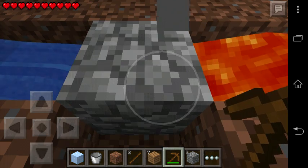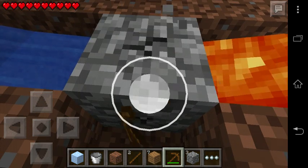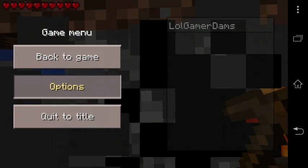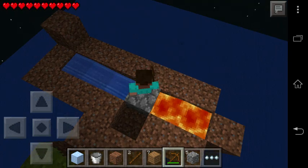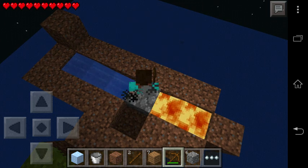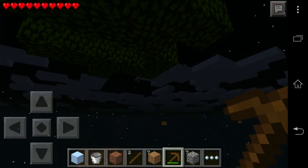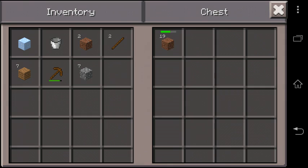Maybe we'll make a double generator soon. We can actually stand here right in the cobblestone — that's funny! But anyways let's gather these things and make a stone pickaxe now. Oh, I just forgot — sorry, please don't fall down.